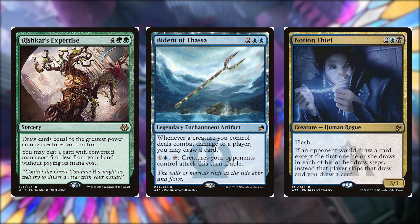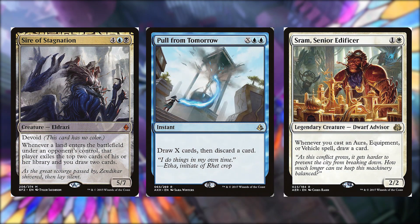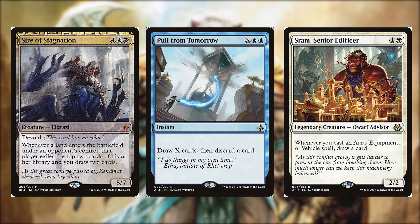Sire of Stagnation for four, a blue and a black is a 5/7 Eldrazi with devoid — meaning this card has no color. Whenever a land enters the battlefield under an opponent's control, that player exiles the top two cards of their library and you draw two cards. Pull from Tomorrow is X and two blue — it's an instant, draw X cards then discard a card. Seram Senior Edificer for one and a white is a 2/2 dwarf advisor — whenever you cast an aura, equipment, or vehicle spell, draw a card.